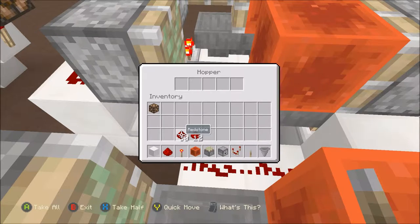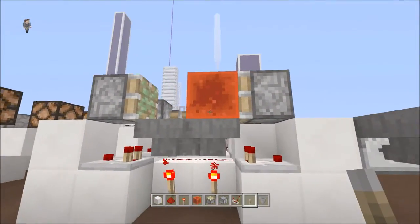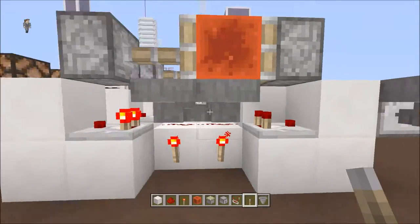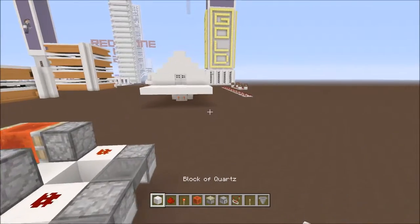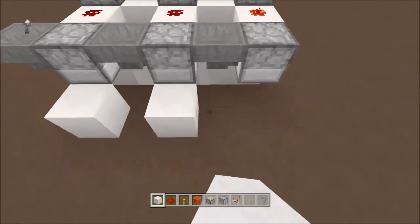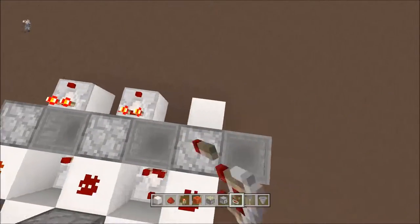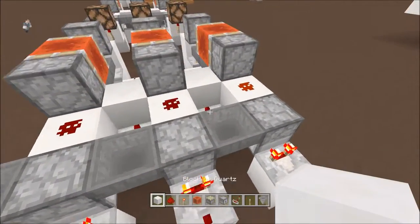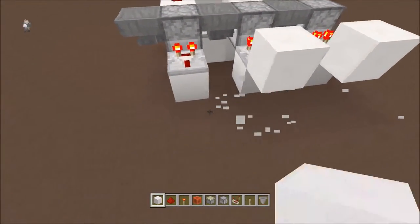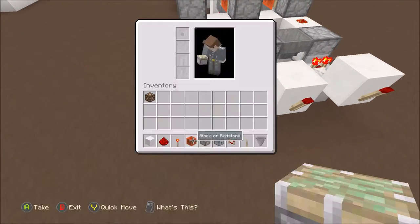Put one item in all the droppers. Come to the middle one — this is your hour clock. On the left side, put in 30. Come to the last one — this is your day clock. On the left side, put in 12. And that's it. So your output is right at the dropper: put a block there with a comparator facing out. You'll notice it's always going to be on until the dropper fires — so it'll just flash.